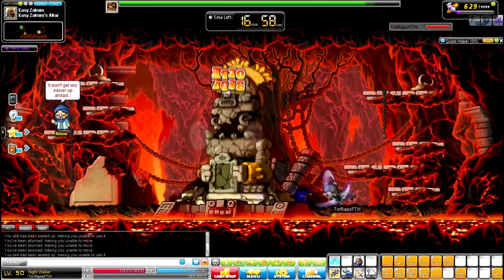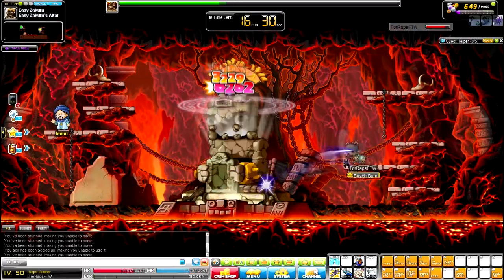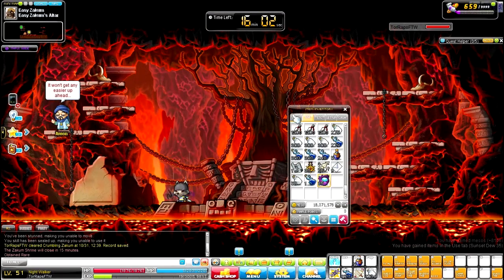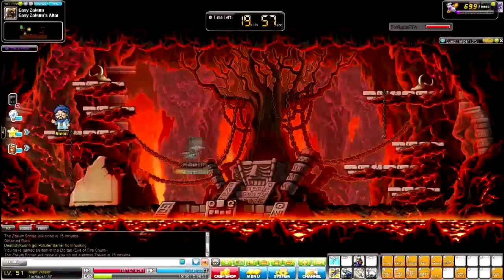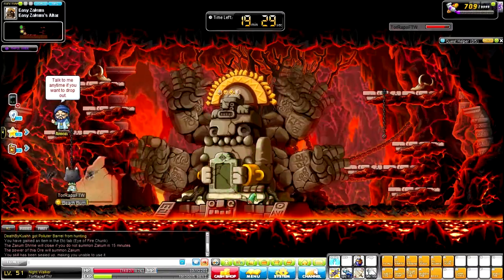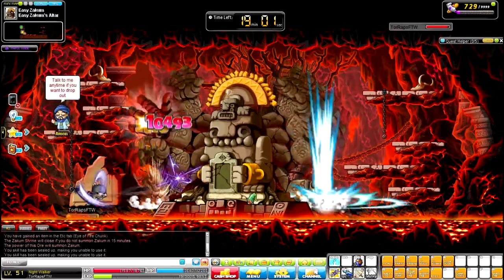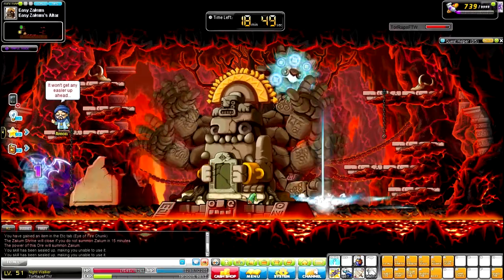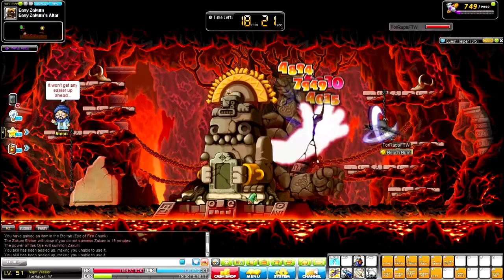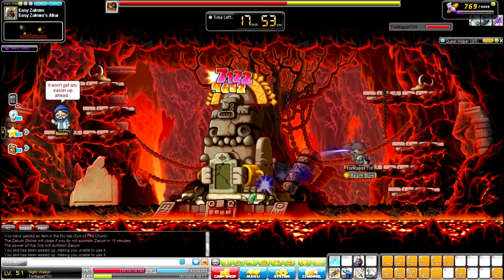If you don't want to do Easy Zakum, you can go to the Rien Straight theme dungeon, Drake's, Ludy PQ — Ludy PQ is really nice — and several other places. For those wondering how to make mesos, check out my meso guide linked in the description — no NX, no merging — it shows how to make 20 million mesos an hour. Anyway, hope you enjoyed this video! This has been Epic Video Game Master — goodbye, and hopefully it was informative!